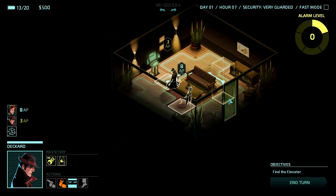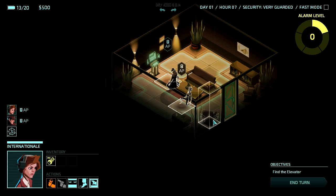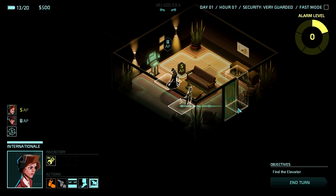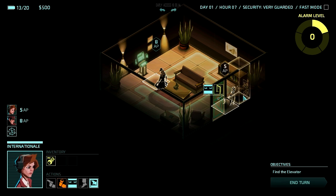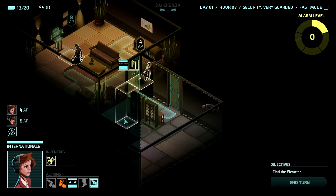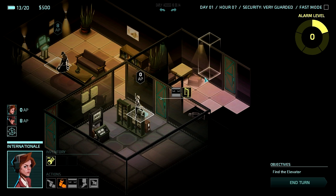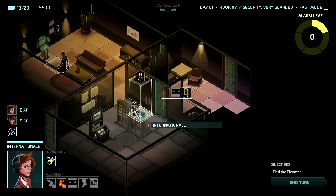I can't move him anywhere important, so let me switch over to Internationale using the tab key. The reason I'm bringing her over to the wall is you can see these little icons — those are the peek icons. It means I can listen through the wall and peek around doors and corners. Let me peek out this closed door to make sure there's nobody waiting on the other side, and to plan which way I want to go. Peeking takes one action point.